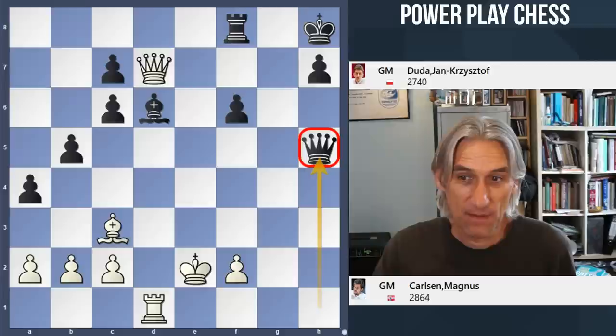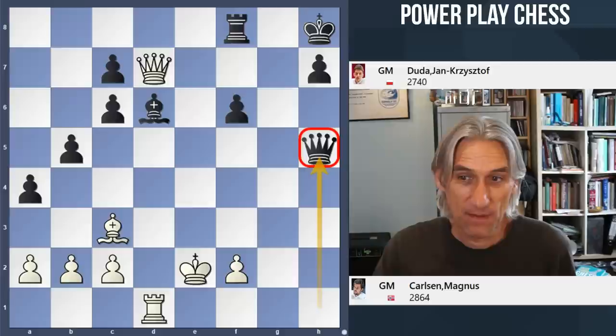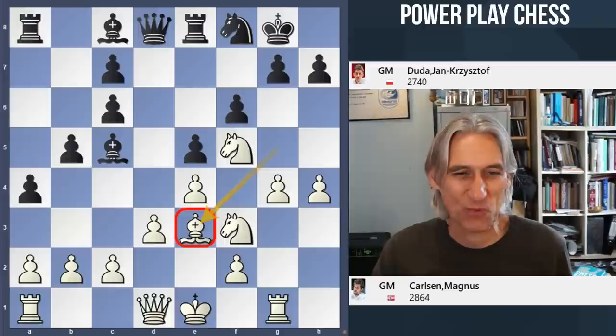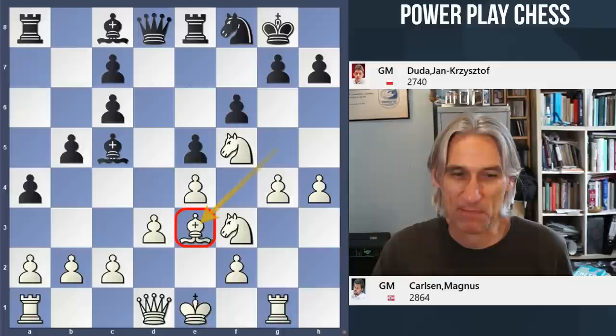I thought it was a very interesting game. Carlsen played in his very direct way — a bit too direct. Often it pays off. Bishop g5 was very good, but it's that move bishop d2. Bishop e3 just feels more natural. But like I said, sometimes Carlsen gambles and so often it pays off — but not in this case. I'll be reporting back and I'll let you know what happens in the FTX Crypto Cup. Thanks for watching.